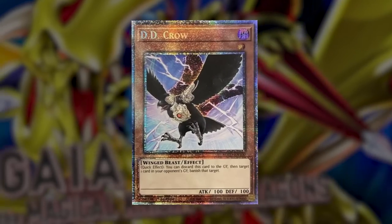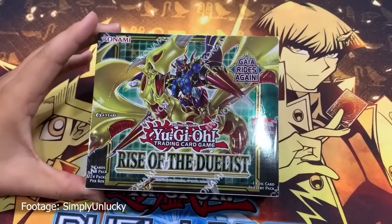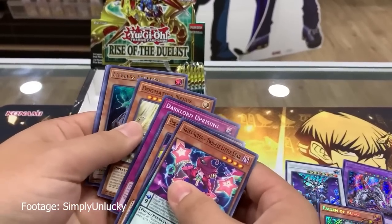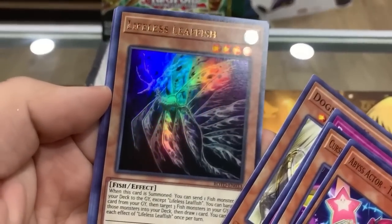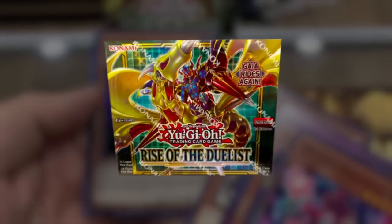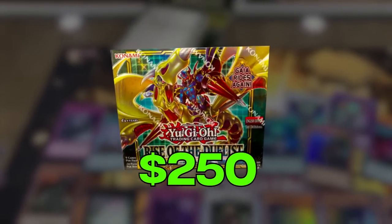It was also one of the first sets to contain a fifth Starlight — the DD Crow. Boxes of this set were around $80 on release, about 25% higher than an average core set. The hype was real, but three years later, every card in this set has been reprinted, some multiple times. All of the high-end non-Starlight rare cards have fallen in value, but box prices continue to rise. If you want a Rise of the Duelist box today, it would cost about $250. We're finding out if opening sets like this has any merit, or if they're better left sealed.